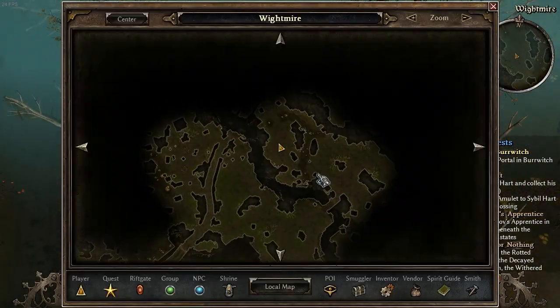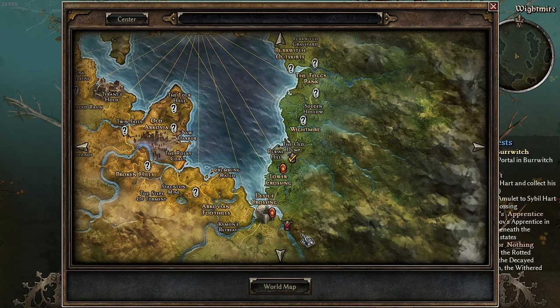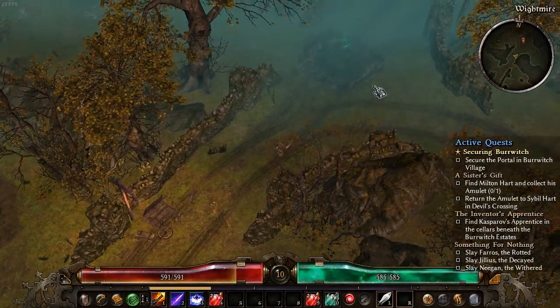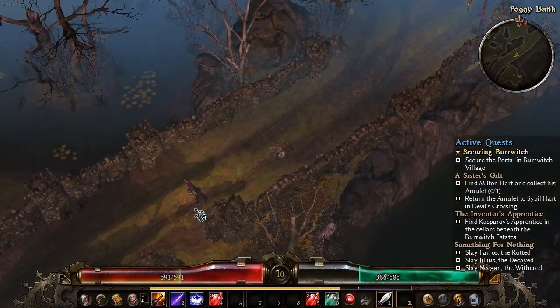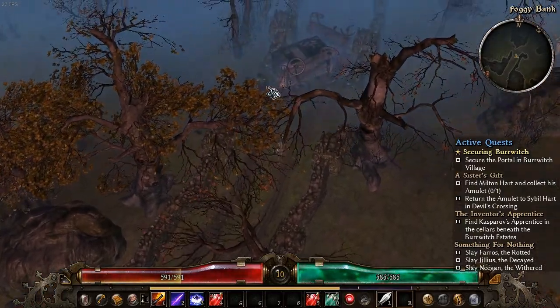Where am I even supposed to be going? I don't even know right now. White Mare - that's where I'm going, or at least that's where I'm supposed to be going. But how do I get there? Basically if it is white, I get rid of it because it has no value to me. Where is Bowage Village? I don't even know where that is. Bowage Outskirts - but it's all the bloody way up there. My god, we've got a long way to go.